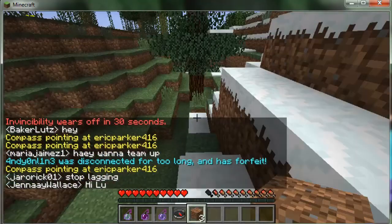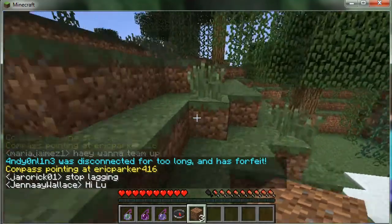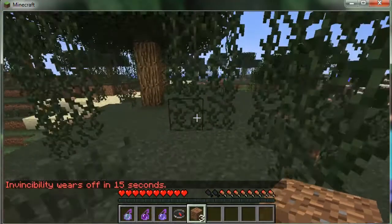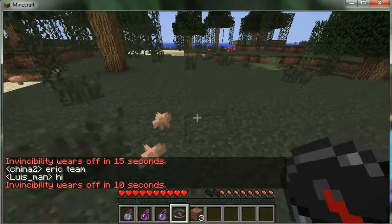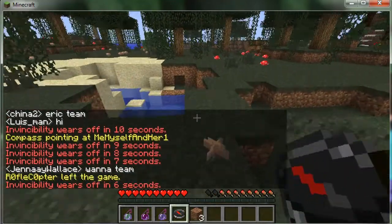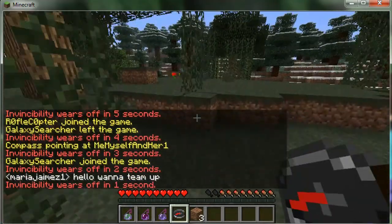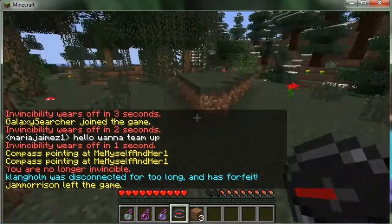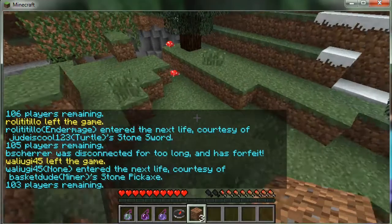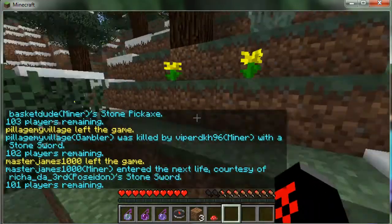Right here I am spawned in the tundra. I skip ahead a little because there's 30 seconds of invincibility left, but I was spawned in the ground, so that's not cool at all. I'm walking through a swamp trying to get away from everyone, using my compass to see what's near. The invincibility is just wearing off right about now, so people will start dying. There are 112 players to start off, and I find a nice looking cave here — this is where I'll settle in.